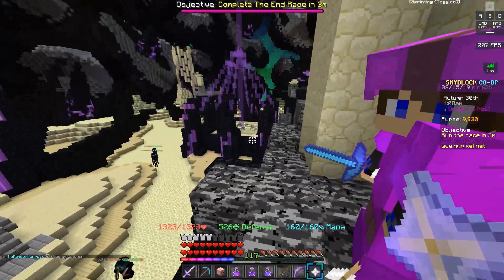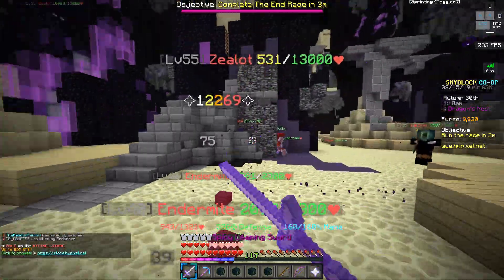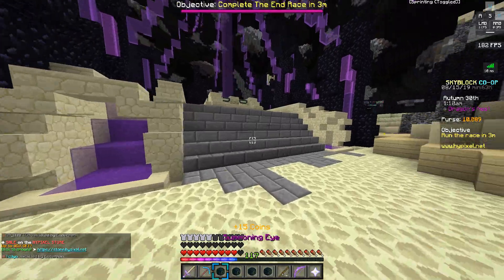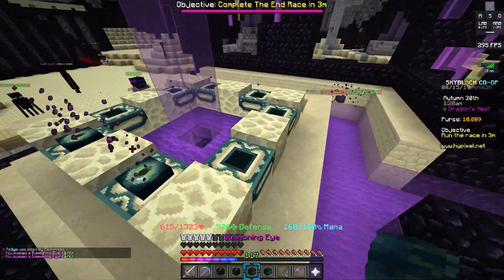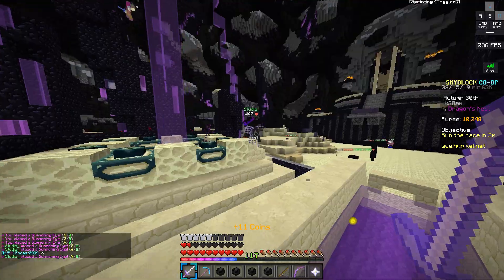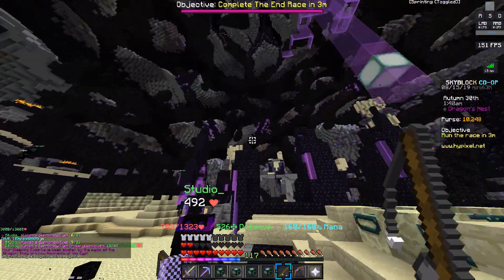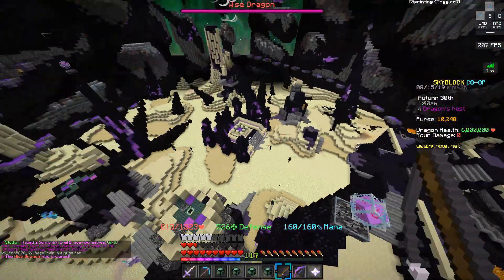We found a good lobby — none of these guys seem too overpowered, hopefully they can't party anyone in quickly. I'm getting my summoning eyes out. Make sure not to die to a zealot right now. Parker, you ready to place your summoning eyes? Okay, I'm dropping mine in right now — you go for it as well. This leads to our next point: you want to try and get up to a high point so the mobs down there cannot hit you.